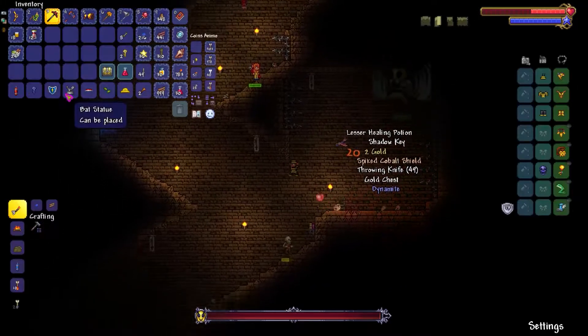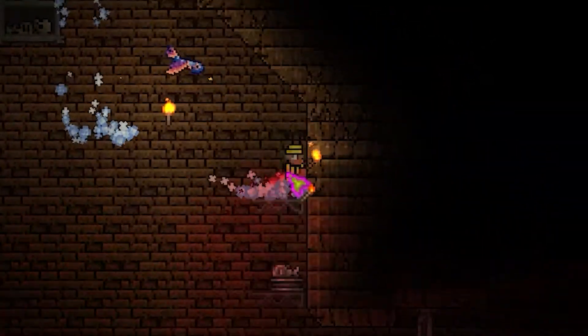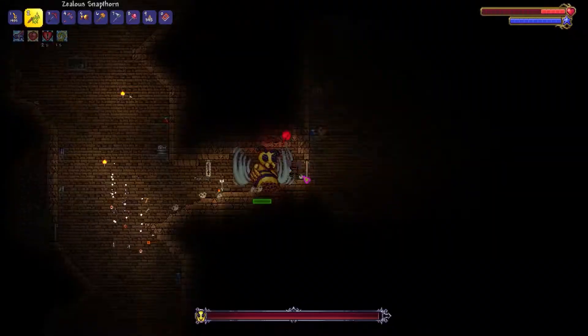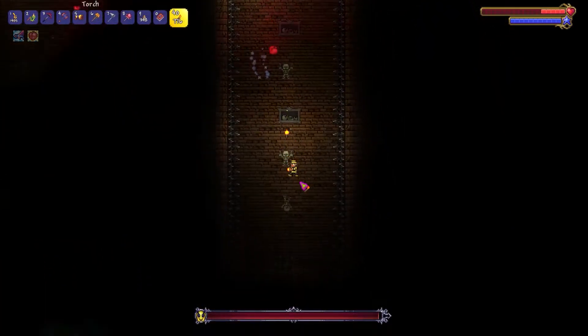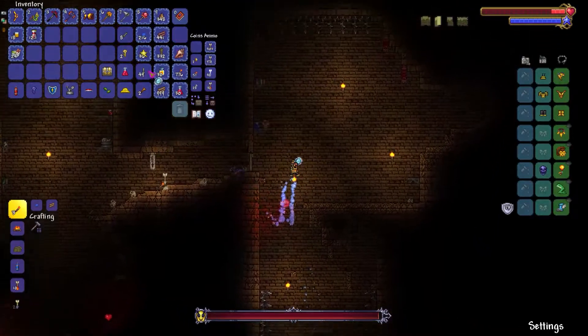And we got this thing. Awesome. Alright, this is bad — this is not ideal. I don't like this situation. It's not fun. I don't think I'm okay. Any other things here? Larvas. Ow. Yeah, let's go back.